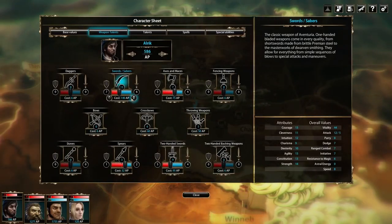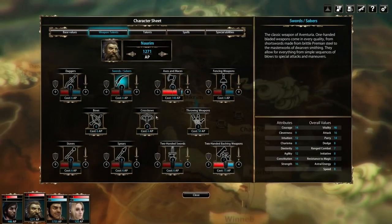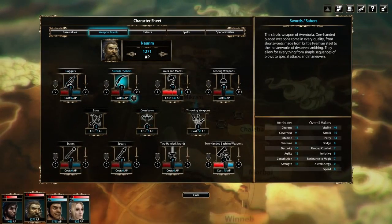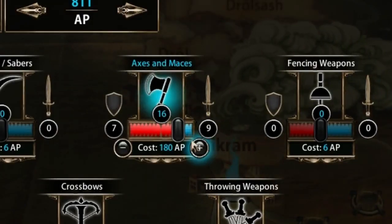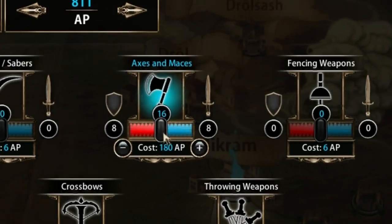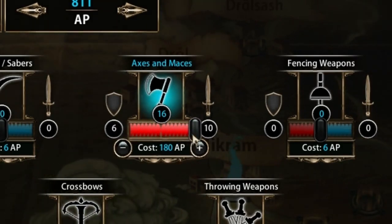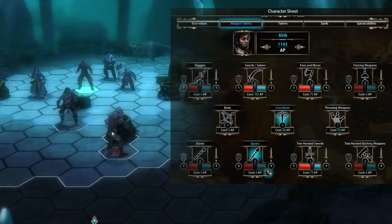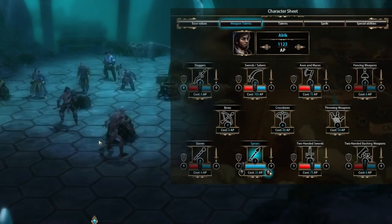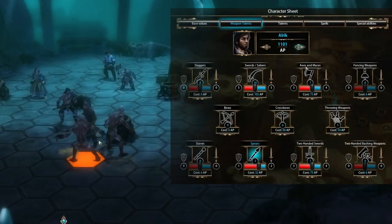It is basically possible for every class to learn every single weapon talent. The weapon talent determines the probability of successfully hitting or parrying with the weapon in question. A slider allows you to change your fighting style to be more aggressive or passive by increasing either the chances for attacking or parrying. Of course, you can also decide to keep a balanced approach. These settings can be changed at any time during the game by accessing the character sheet, so you can try out different settings for different combat situations.